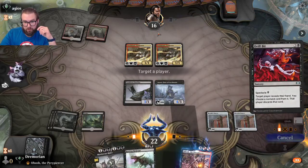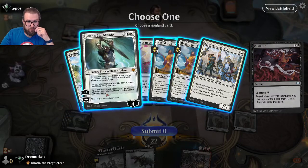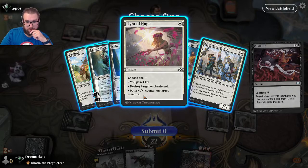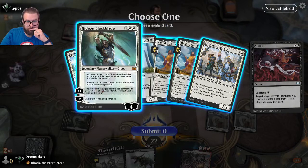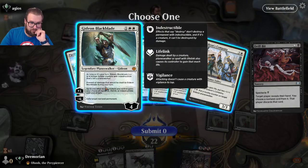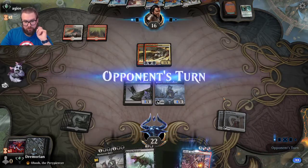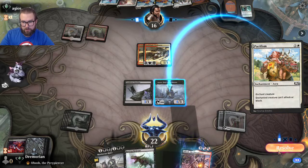Drill Bit reveals: a giant creature that can't attack or block, Gideon Blackblade, a pump spell giving +2/+0, and Light of Hope — destroy target enchantment. I think I'm most interested in taking the Gideon because we can always sacrifice the cat if he comes back. Opponent's making their move — we can still use Ayara's ability.